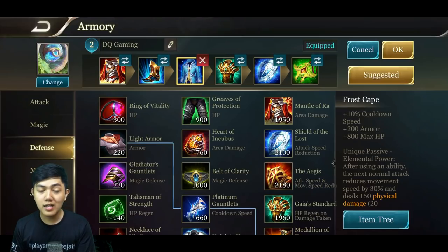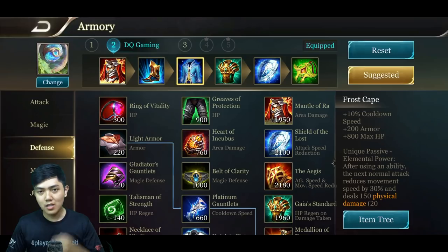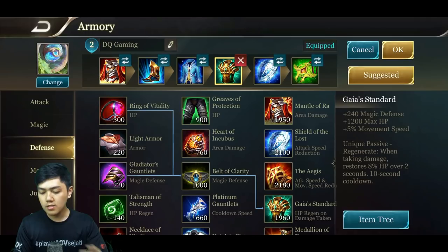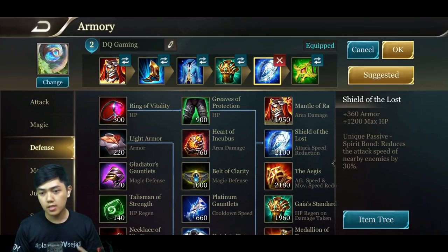Ada juga yang versi warrior itu punyanya Dark Biker, tapi aku lebih suka versi tanky. Kenapa? Karena pasifnya mengandalkan maksimum HP-nya. Sayang banget kalau gak dimaksimalkan. Di sini aku pakai Forescape supaya ada cooldown-nya juga. Pasif Forescape bagus — ketika habis nge-skill, attack normal-nya juga bisa memberikan efek slow. Jadi musuh yang ketempel sama dia gak bisa kabur, kena skill 2, skill 1, kena slow, kena pasifnya dia. Lalu yang keempat ada Gaya Standar, karena ada tambahan 5% movement speed dan akan meregenerasi 8% HP-nya selama 2 detik dengan cooldown 10 detik. Ketika di-hit, dia bakal meregenerasi HP sendiri.